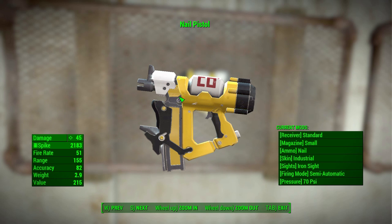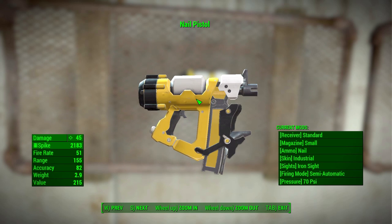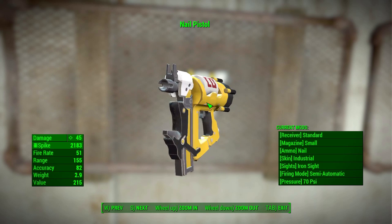My one complaint with this nail gun mod is using railway spikes as ammo. I understand the mod maker probably just didn't want to add a new ammo type and wanted to use something that already existed, but there's a big difference between a railway spike and a nail. A railway spike would quite frankly be the length of this gun itself, so I would have preferred them to add in a nail category, but I think I understand the reasoning.